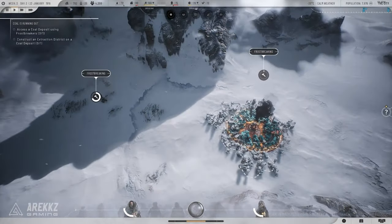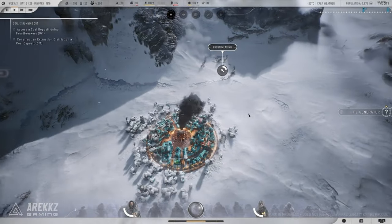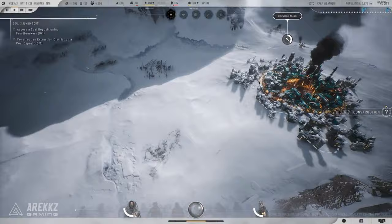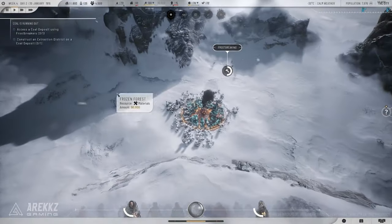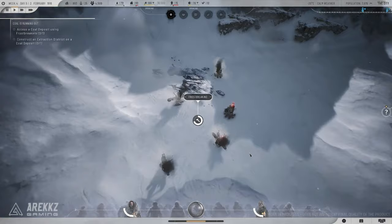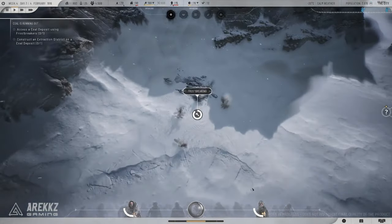Let's talk about the core gameplay. The foundation of Frostpunk — city-building and survival in a frozen wasteland — is still very much present in the sequel. You're still tasked with managing a city, keeping your citizens alive, and making incredibly tough decisions that will test your morality. But in Frostpunk 2, the developers have introduced new mechanics that take the strategy element even deeper. In the original, coal was the main resource you needed to keep your city warm. In the sequel, oil becomes the key resource, adding a new layer of complexity. Oil isn't just about heat — your decisions around extraction and use of oil can have political, environmental, and social consequences.